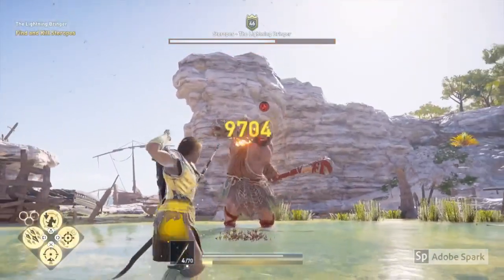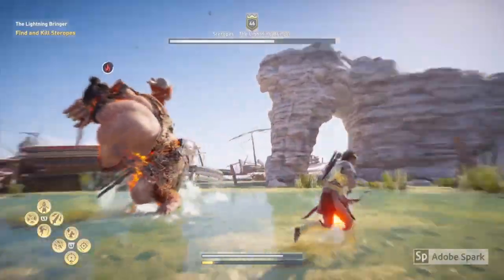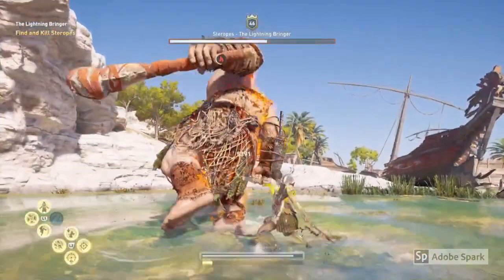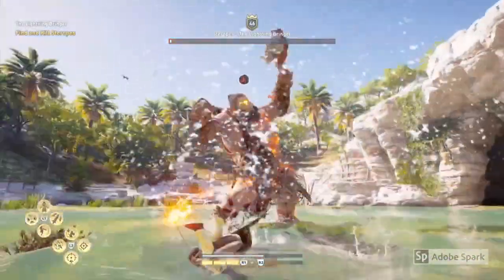If you can, try and time your dodge perfectly so you get the slow bow like this, and then you can use any of the other overpowered attacks to inflict some more damage as well. Just keep repeating this until you've inflicted enough damage.